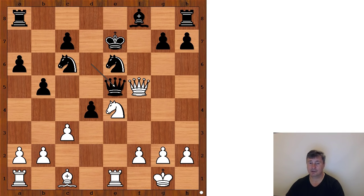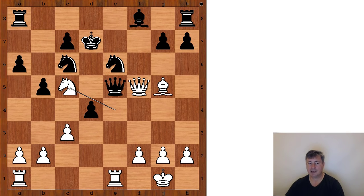Knight to e4 attacking the queen. Queen to e5 — black would love to exchange queens. White to move: how would you continue the attack if you had the white pieces? Judit Polgar played bishop to g5 check. King to d7. If knight takes on g5, knight takes on g5 and black is losing the queen — it's pinned. So after bishop to g5 check, Mamedyarov played king to d7. Knight to c5 check, bishop takes on c5, queen to f7 check.